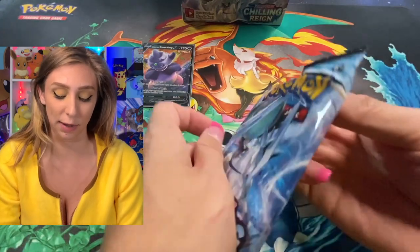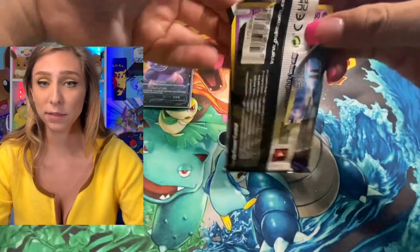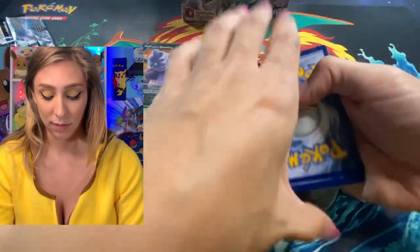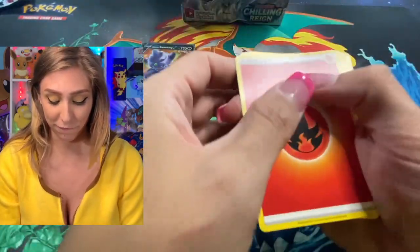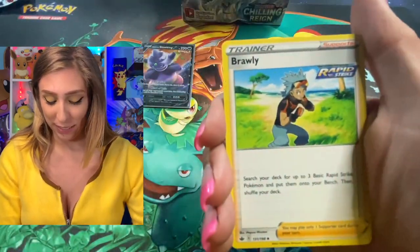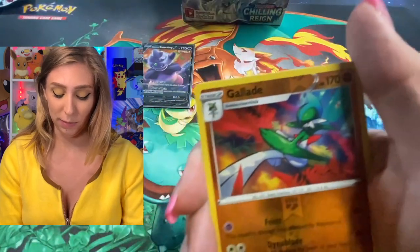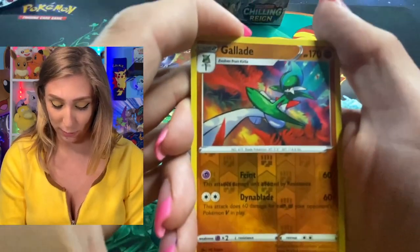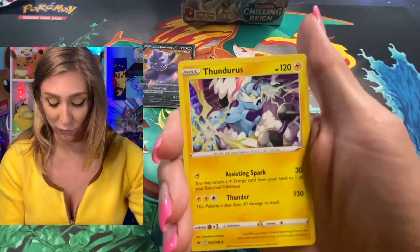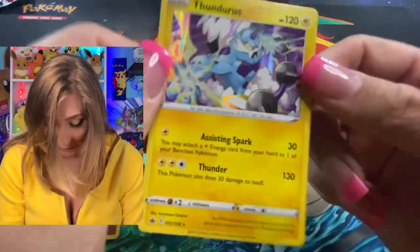Let's get into Ice Rider Calyrex. Nice fire energy. There's Grookey — he's who I started with on Sword and Shield. Whirlipede, Brawly, Inkay, my little buddy Cufant, Bounsweet, Snorunt. For our reverse rare we have a Gallade — very cool. And then for our rare, we have Sudowoodo as a reverse holo, holographic rare. We'll keep him.